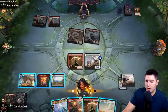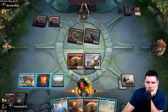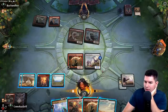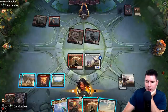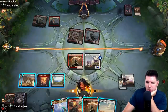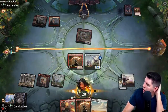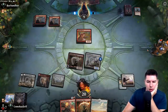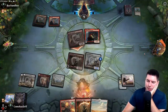Maybe we get a bit more aggressive. One land means Muxus on the next turn — with them attacking in it feels like they know that. I'm debating using Zenith Flare here. It slows them down but doesn't stop their game plan. Go up to 20, swing in, don't play the step land, pass the turn. Krenko comes down — killing that would have been better.